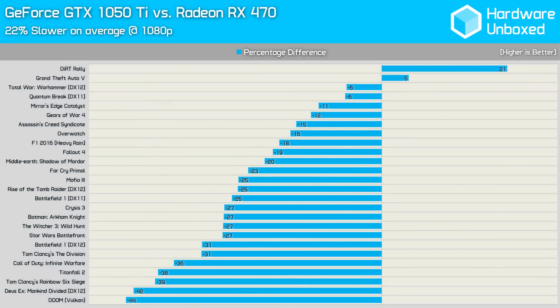For the most part the 1050 Ti was slower than the RX 470 — on average 22% slower — only finding its way out in front in two titles: Dirt Rally and Grand Theft Auto V. The 1050 Ti was crushed in all the usual suspects, and we can now add Titanfall 2 and Call of Duty Infinite Warfare to that list.